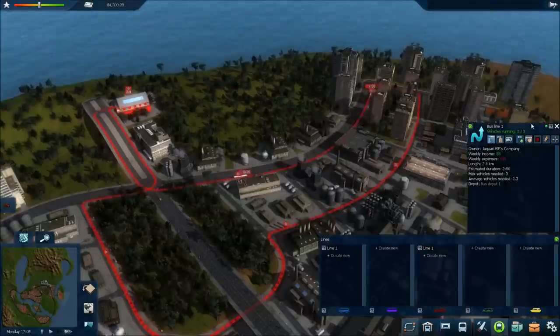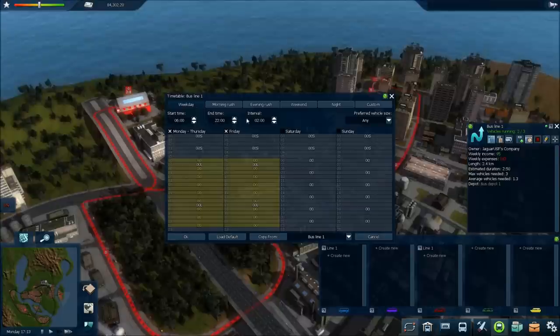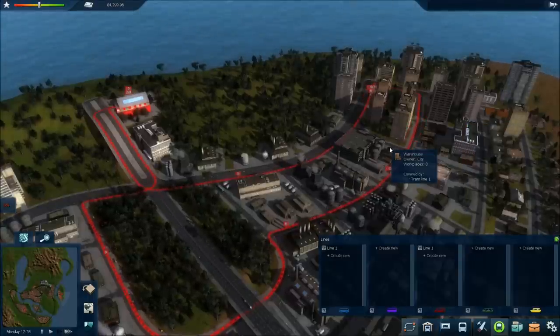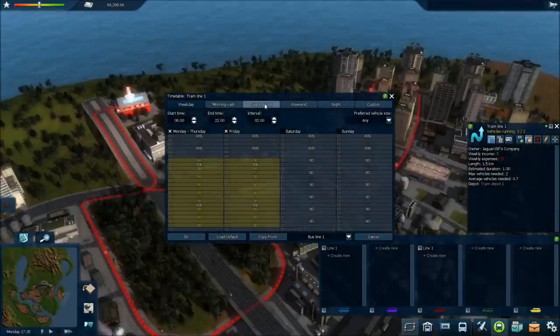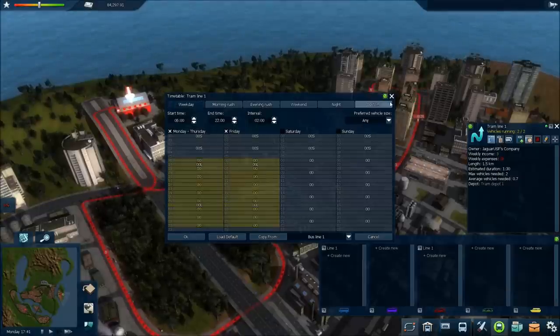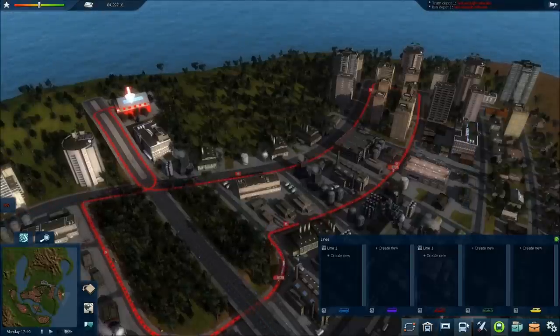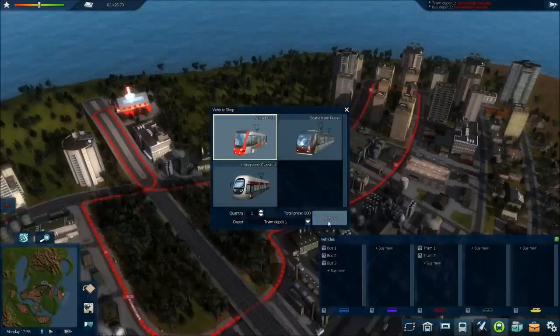Let me go back to my lines and show you one of the other features — now you can do timetables. You can choose when the trains run, what day of the week, how often they're dispatched. I'll set that to an hour or whatever — so that's kind of a micromanager's dream. There's also presets — you can just set it to run the evening rush for 30 minutes. TramDepot1 is telling me not enough vehicles, so I'll add vehicles.